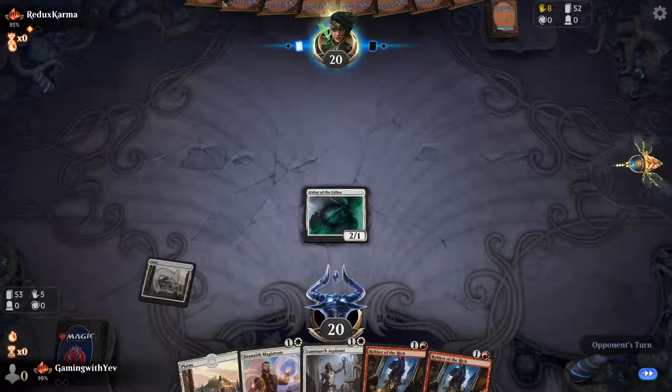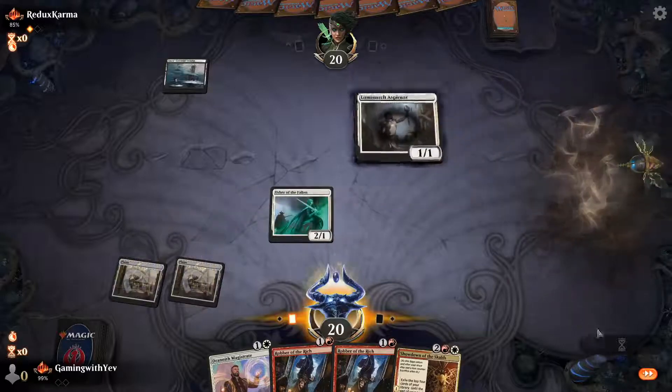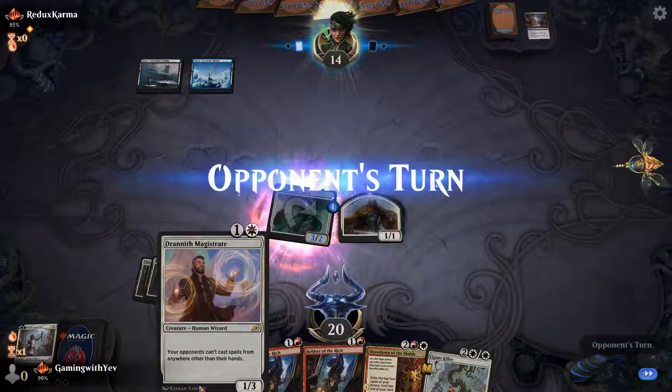Our opponent is taking way too long. They play land and pass. We play land, play Aspirant — pump things for three. We don't want to play Magistrate into removal.